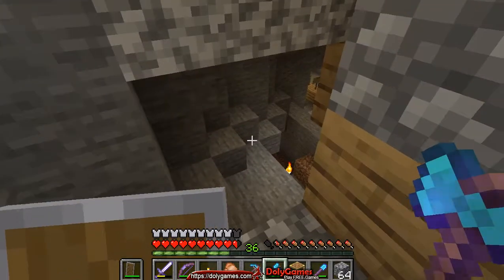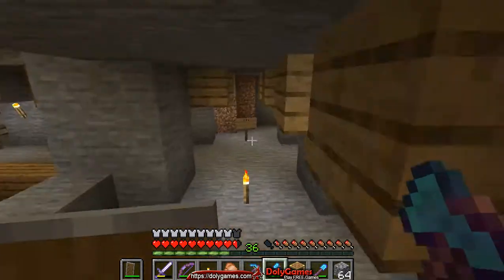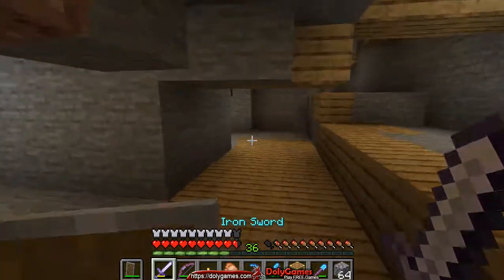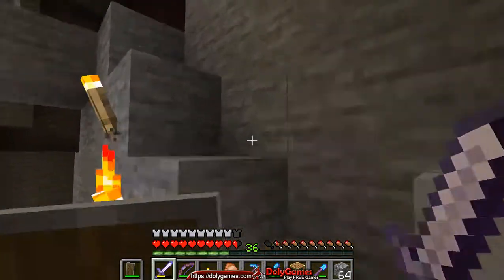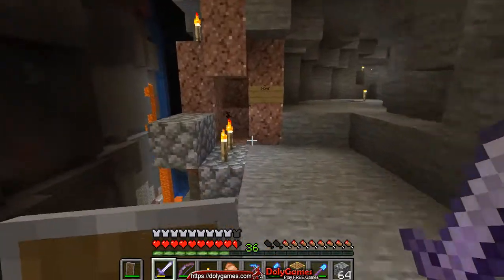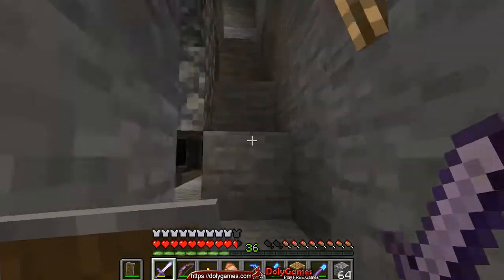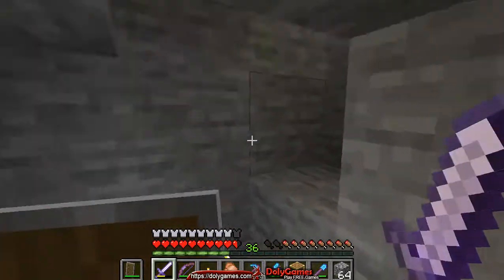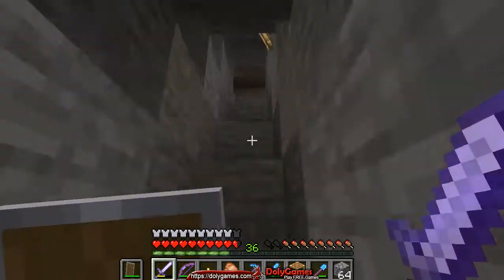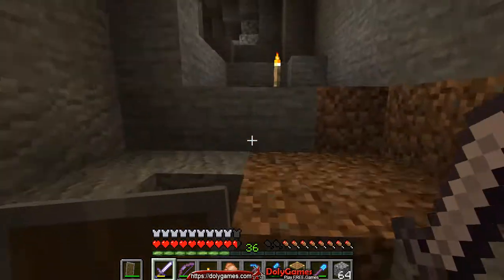I'll come back here every time I need experience — so we're back up to level 36, and I'm getting all this experience to make enchanted books so that I can make my first super enchanted item with multiple enchantments. That takes a lot of experience, which is why this farm was necessary.